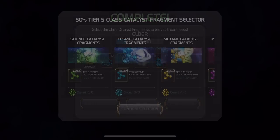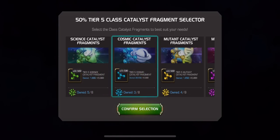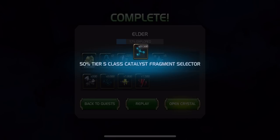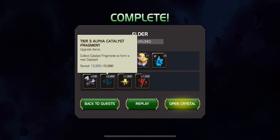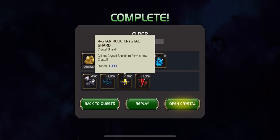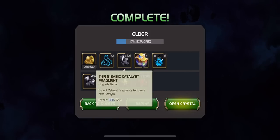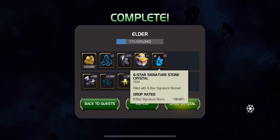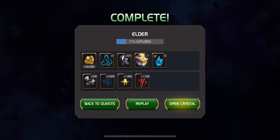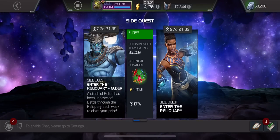There's 250,000 gold too. Look at that — I was not expecting all this. These are good rewards. We've got 200 Tier 3 Basic Catalyst Fragments, 9,000 Tier 3 Alpha Catalyst Fragments, 1,000 4-star Relic Crystal Shards, Tooth and Claw Crystal Shards, 2 Tier 2 Alpha, 325 Tier 2, the 50% Tier 5 Class Catalyst Fragment Selector — which is the best we've seen in a side quest — and 5 6-star 6-stones. I've got to be honest, I'm pretty happy with that. And I didn't have to use any revives because of that.